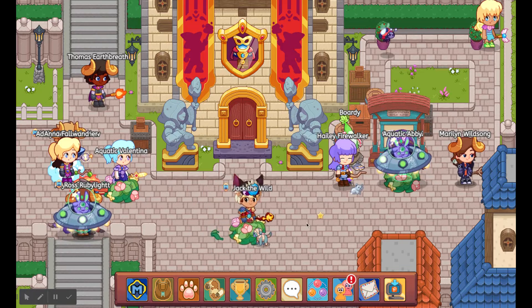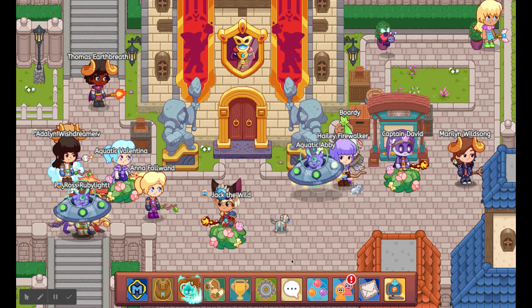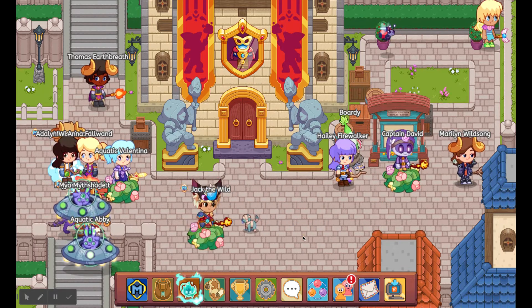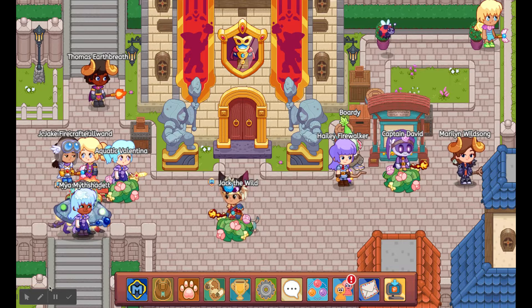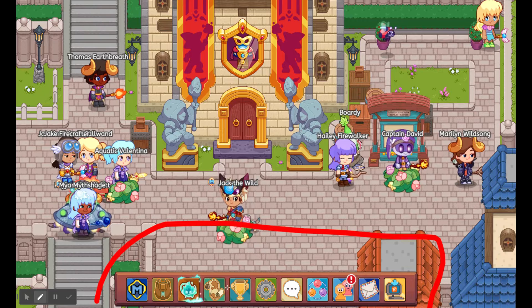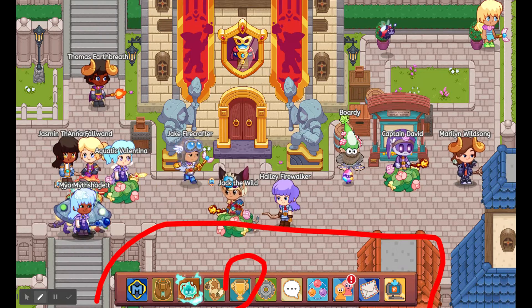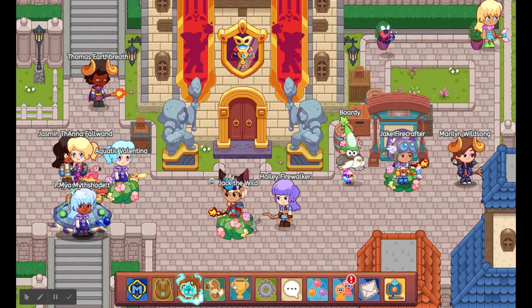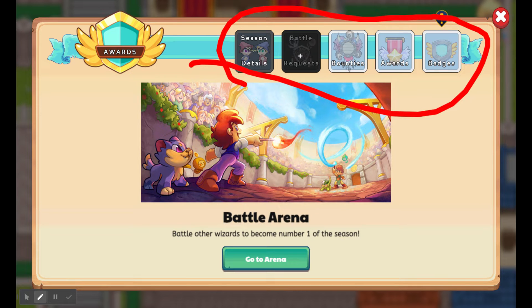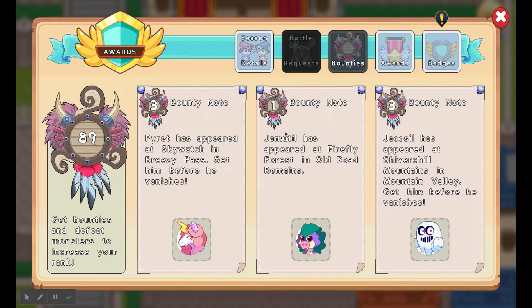That's how you know where to get your bounty points. Now, the moment you've all been waiting for — how do you know how many bounty points you have? You're going to see your bar right here and click your trophy button. Then look at the top and you'll see five choices: Season Details, Battle Requests, Bounties, Awards, and Badges. Click Bounties and you can see all of your bounties.